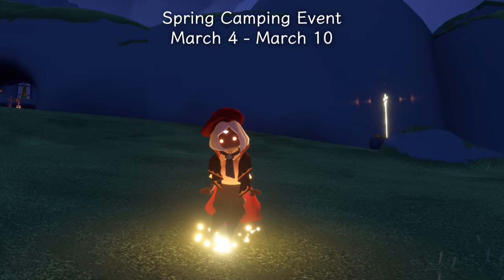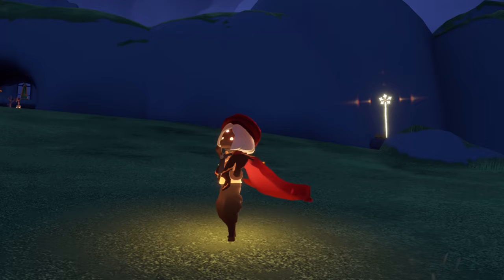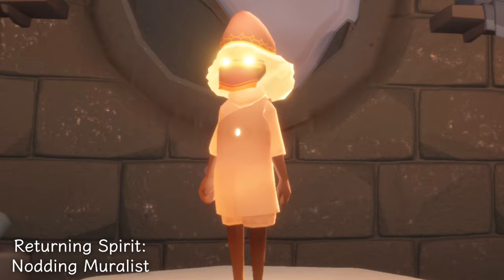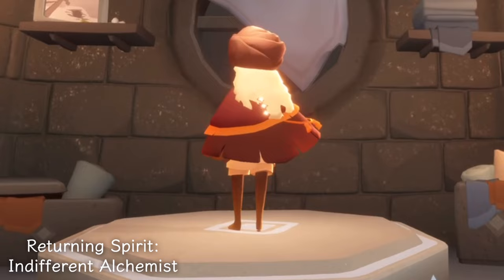We also have the Spring Camping event which will be arriving from March 4th to March 10th. This is a short mini event kind of focused around shared spaces. This one will take place in the Secret Elevator area within Daylight Prairie — that is where we can find Oreo the dog. We're also going to have a big group of traveling spirits arrive. I will go into deeper explanation about each of these spirits and their estimated pricing in a future video. But we can expect the Nodding Mirror List who has this adorable little gnome hat and mask, as well as the Nod expression.